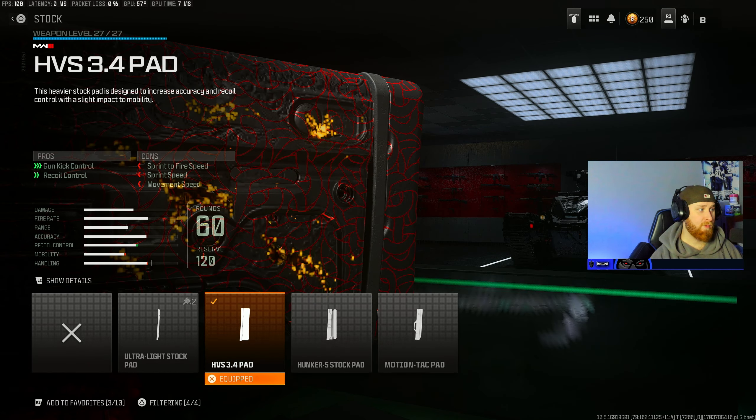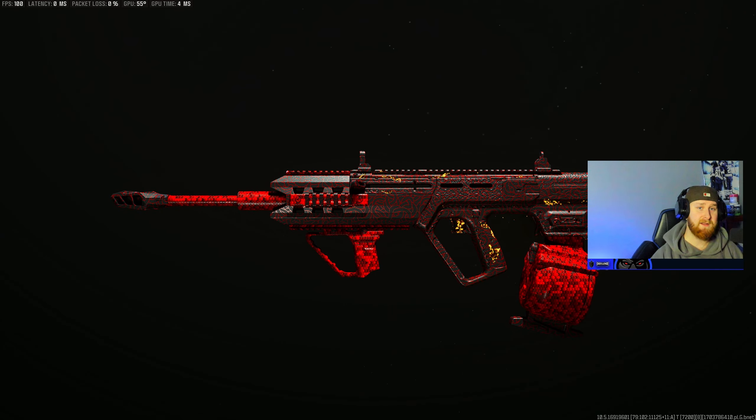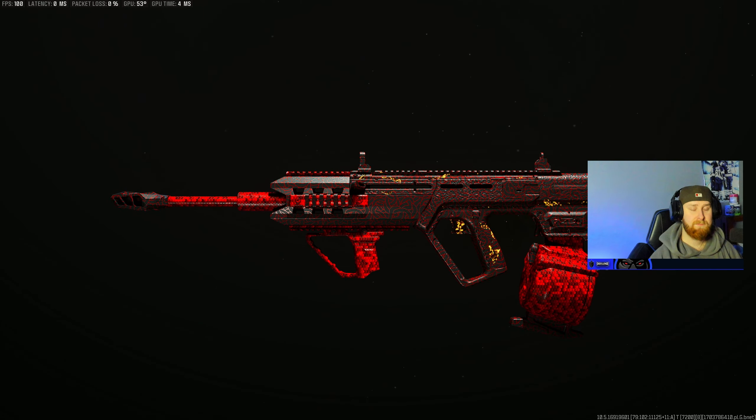Last but not least, I'm rocking the HVS Pad for the extra gun kick control and extra recoil control. This attachment does help you hit your shots at longer ranges and I highly recommend throwing it on there. That's going to be the end of the video - I hope you guys enjoyed it. If you guys did, like, comment, and subscribe to the YouTube channel, man. It's been excellent - I'll catch you in the next one.